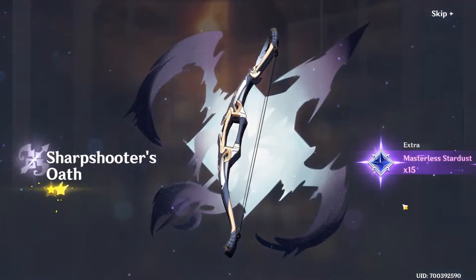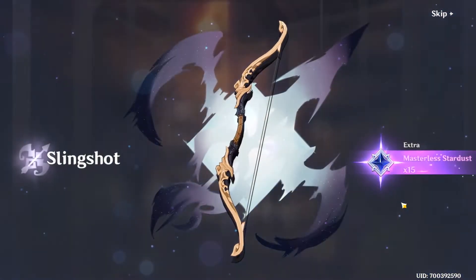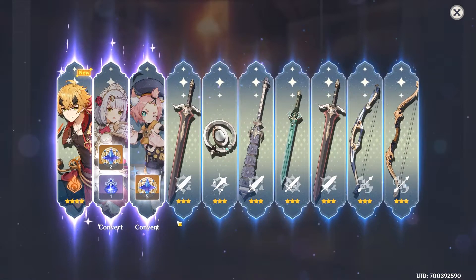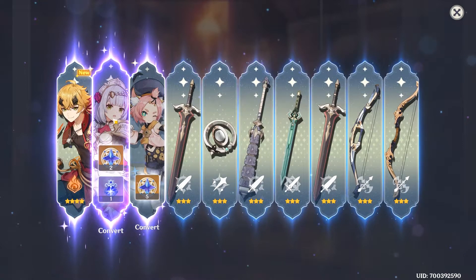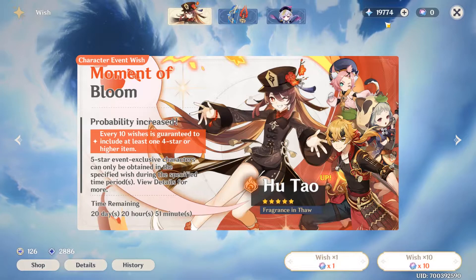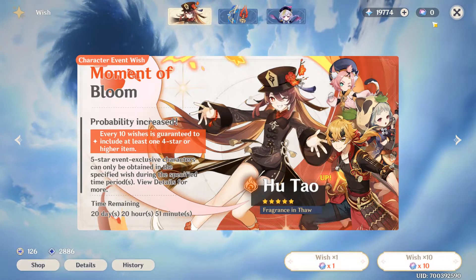That's really cool. Yeah, one ten-pull and we got him. Well, we're done here. I guess this is going to be a super short video then. That is fun - we've got three four-star characters in one ten-pull. That's actually quite good. I'm very happy with that.